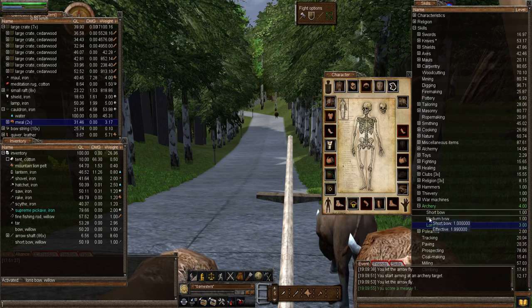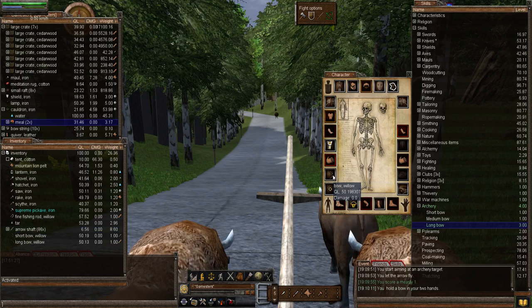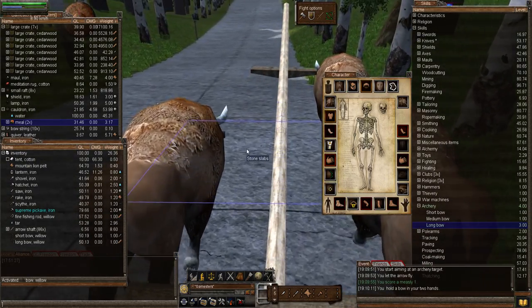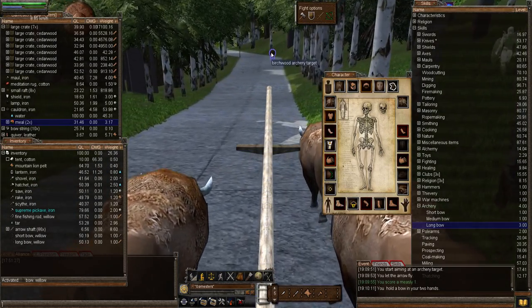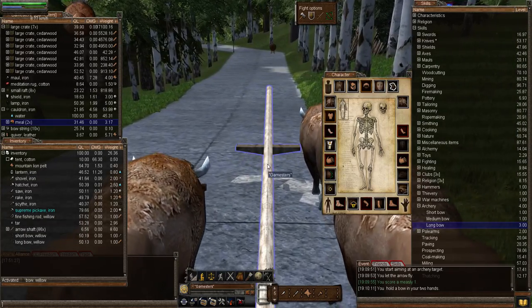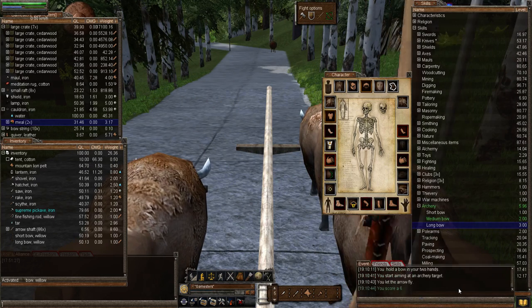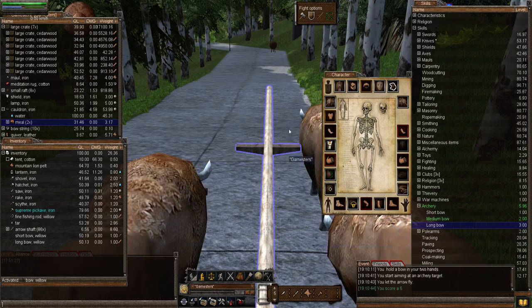Now let's use the regular bow — equip it, activate it, because looking stupid once per episode is apparently mandatory for me. Now from about 10 tiles away — we know we can shoot from 20 so let's try from here. Right-click, target practice — got a score of six, that's pretty good. Notice my medium bow skill is now going up.